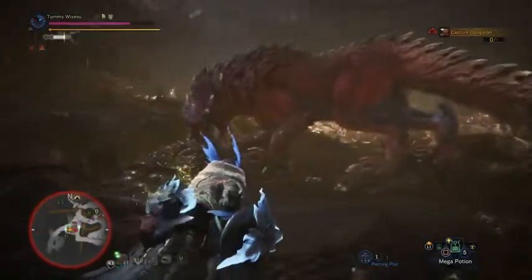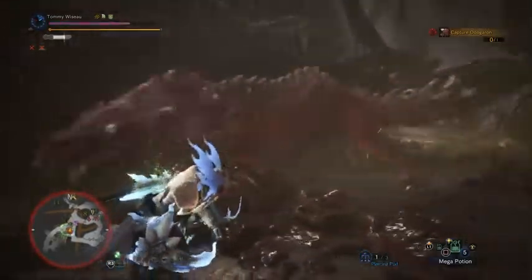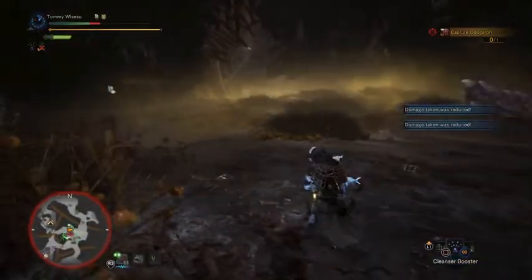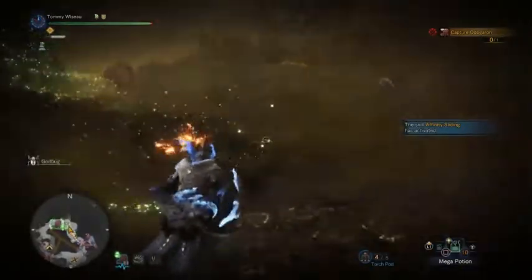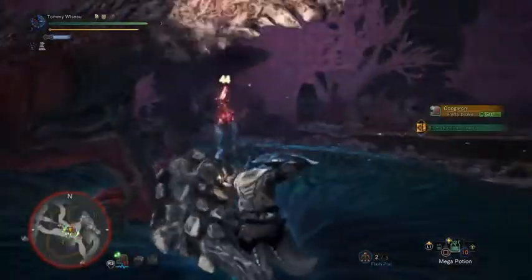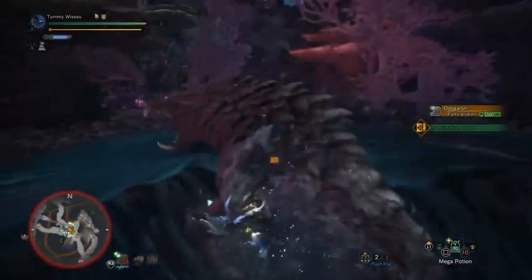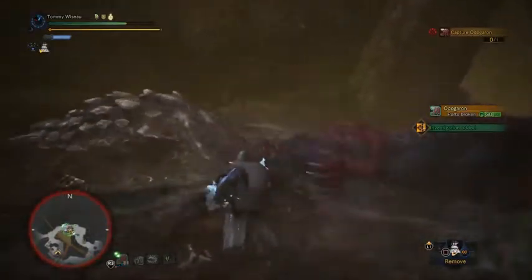If you're hit with an attack, you could get the bleed debuff, which will do a bit of health damage whenever you use a stamina-consuming move. You can remove this effect by crouching for a while, equipping the Immunity Mantle, or using the Cleanser Booster. You can also use Torch Pods on the ground to keep the effluvia in the Rotten Vale away. Sometimes Odogaron has a hard time getting out of his poorly chosen bed, so help him out. If you knock him down, the lesser Girros will bully him sometimes — that, combined with his weakness to paralysis, can be a good combo.